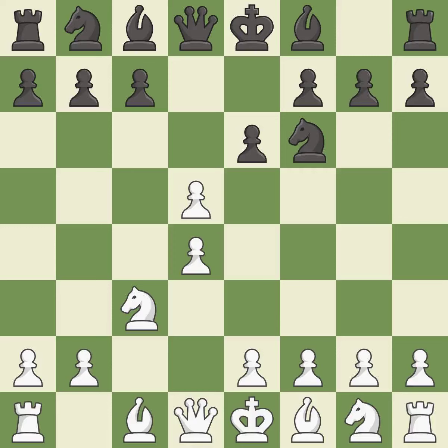cxd5 releases the tension between the c4 and d5 pawns, creating an asymmetrical pawn structure if black recaptures with the pawn. xd5 recaptures the pawn, controls the e4 and c4 squares, and allows the light-squared bishop to develop.